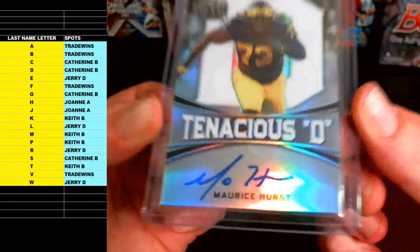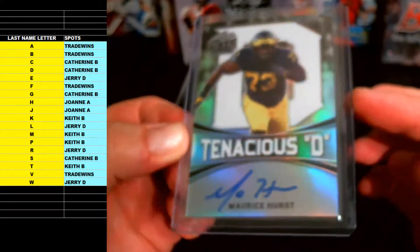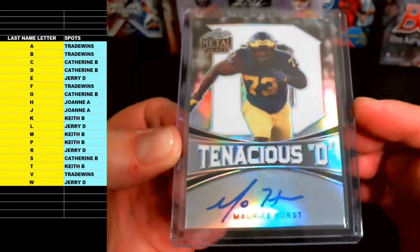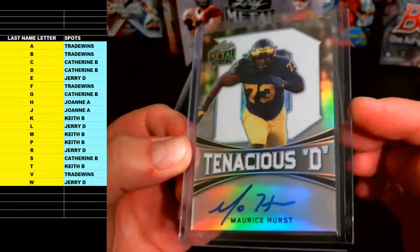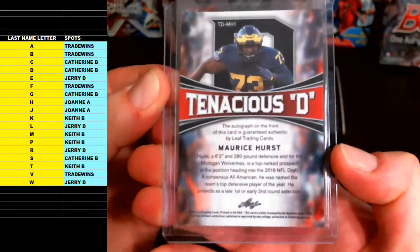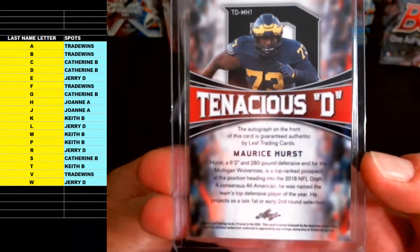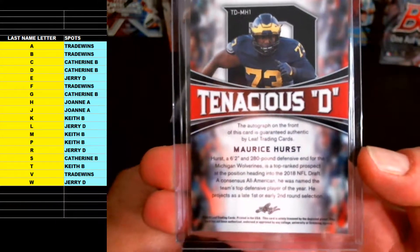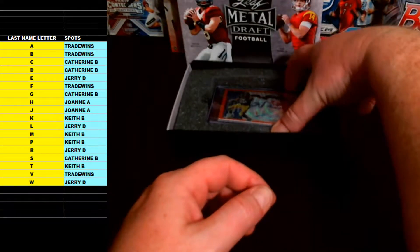Number three — Maurice Hurst, Tenacious D rookie insert. Letter H going out to Joanne A. There you go, Joanne — Moe Hurst, Tenacious D rookie. Maurice Hurst from Michigan Wolverines, defensive end.